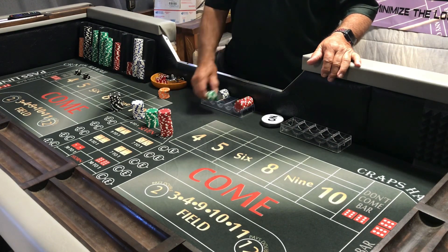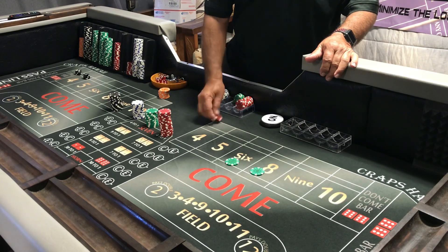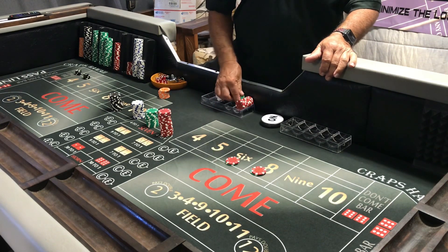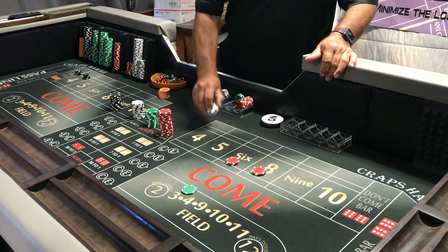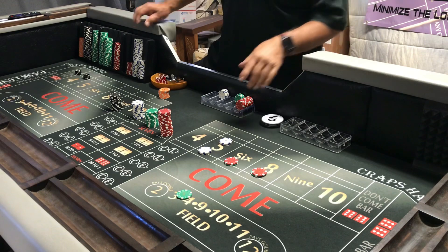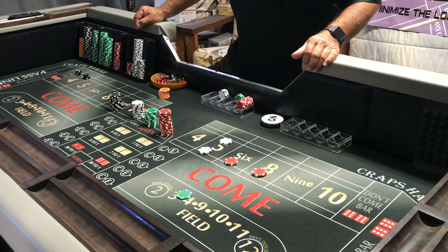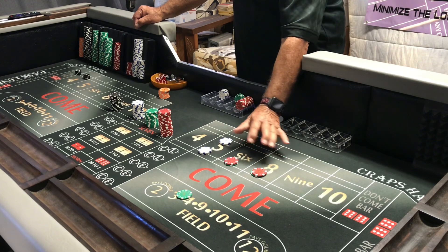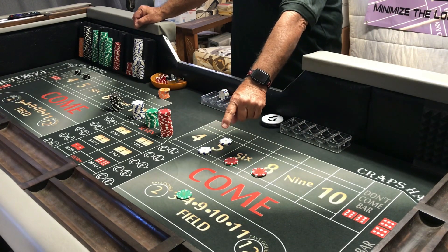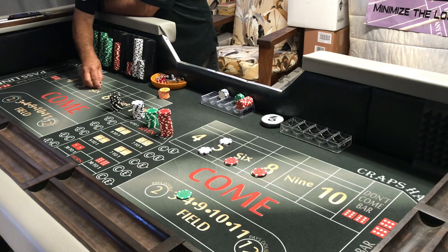$300 bankroll — let's see what we can play on a $25 table. It's gonna be rough because you cannot depress and try to play stay alive. For the very first time I want to just go ahead and play an easy. Hopefully the $25 tables you pick will not force you to play five dollars for the hop. So let's get started. I don't want to throw five, six, or eight — I want to throw other numbers where I can collect $25 from the field.